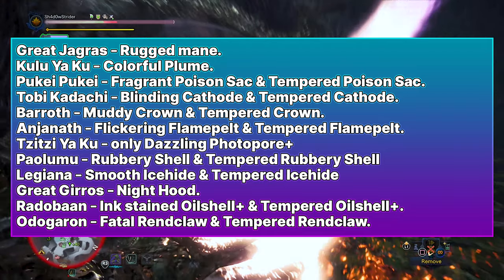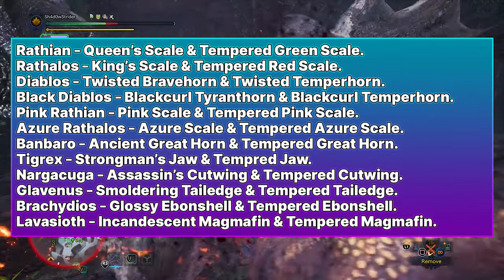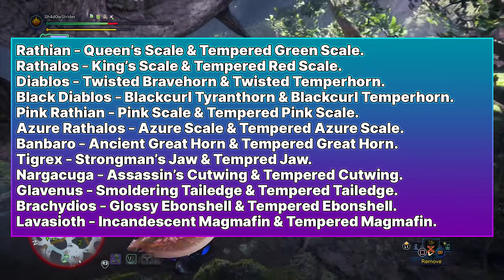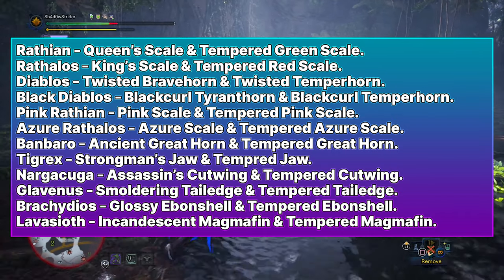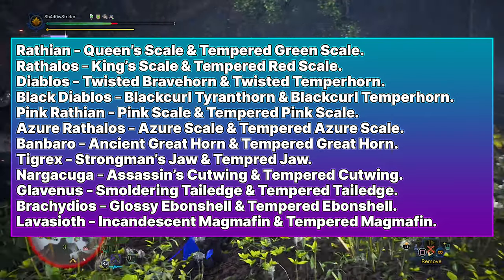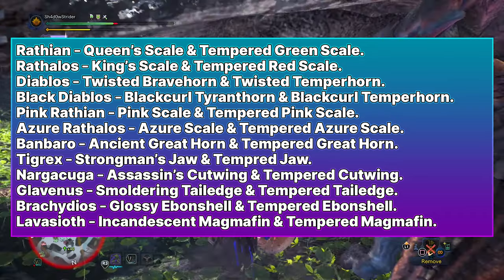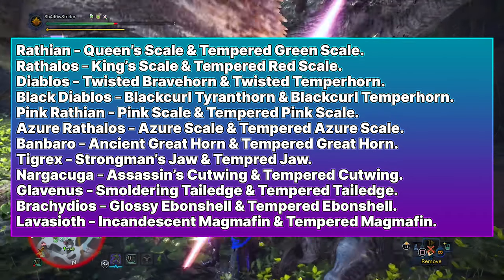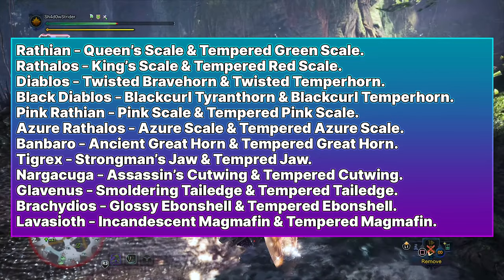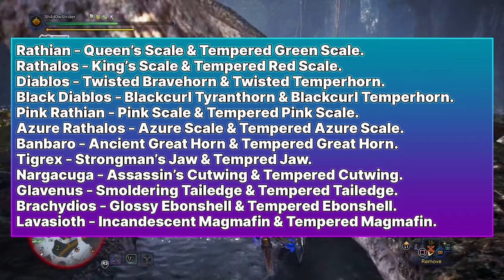Great Girros drops only Knighthood Scale. Radobaan drops Ink-Stained Oil Shell Plus and Tempered Oil Shell Plus. Odogaron drops Fatal Rent Claw and Tempered Rent Claw. Rathian drops Queen Scale and Tempered Green Scale. Rathalos drops King Scale and Tempered Red Scale. Diablos drops Twisted Brave Horn and Tempered Horn. Black Diablos drops Black Hurled Tyrant Horn and Black Hurled Tempered Horn. Pink Rathian drops Pink Scale and Tempered Pink Scale. Azure Rathalos drops Azure Scale and Tempered Azure Scale.